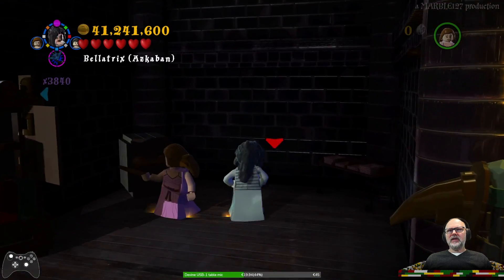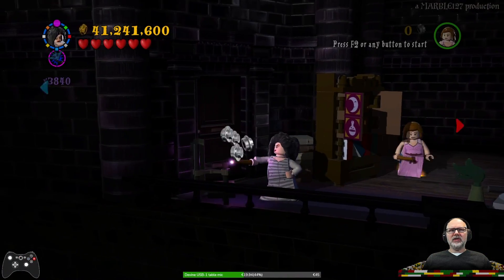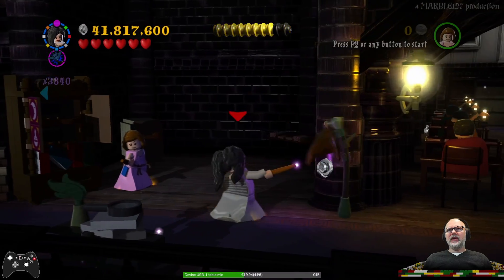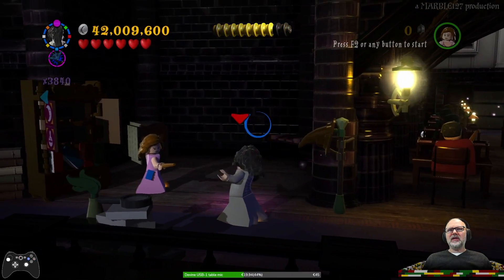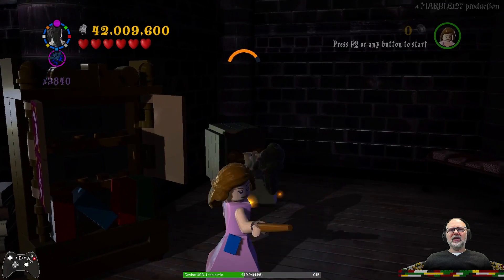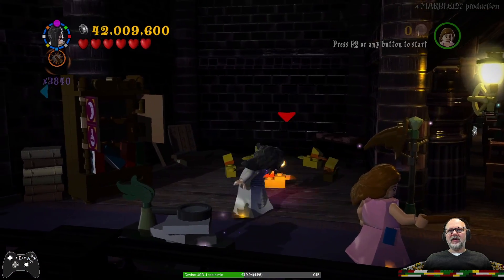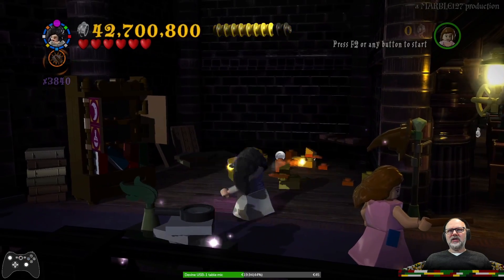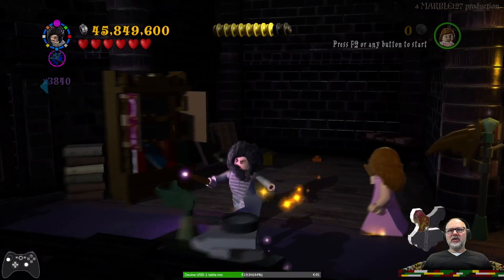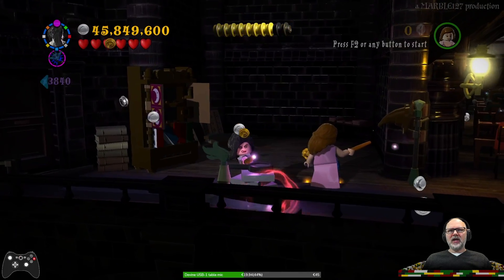It says there's something here. The question is how do we get at it? Oh yes, there's a chest here that I can destroy and that might give me something. Yes — that's the first piece of the Hogwarts crest.